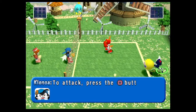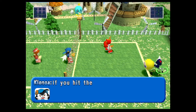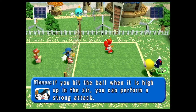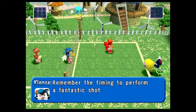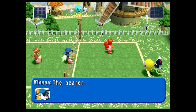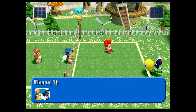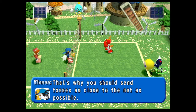This is called an attack. To attack, press the square button when you're close to the ball. If you hit the ball when it is high up in the air, you can perform a strong attack. Remember the timing to perform a fantastic shot. The nearer to the net you are, the easier it is to perform a strong attack. That's why you should send tosses as close to the net as possible.